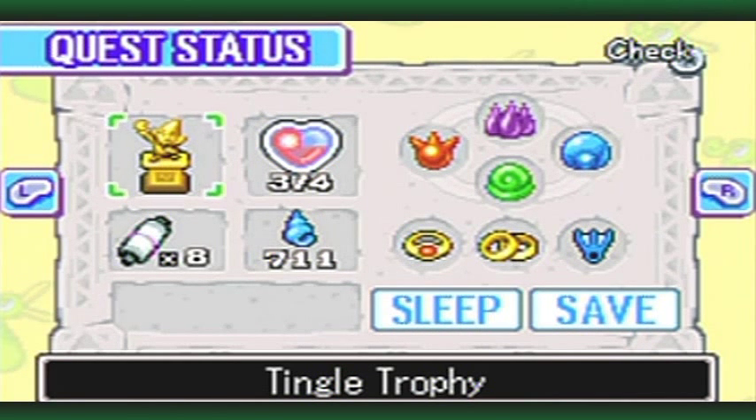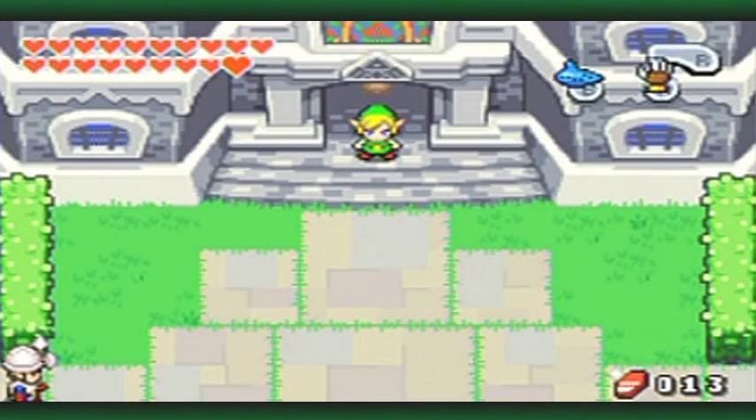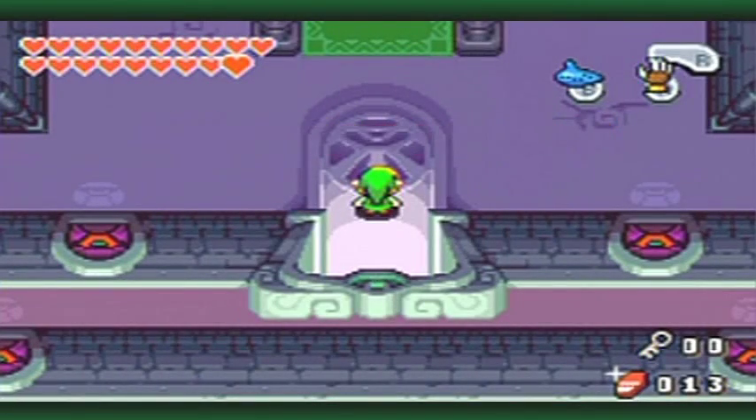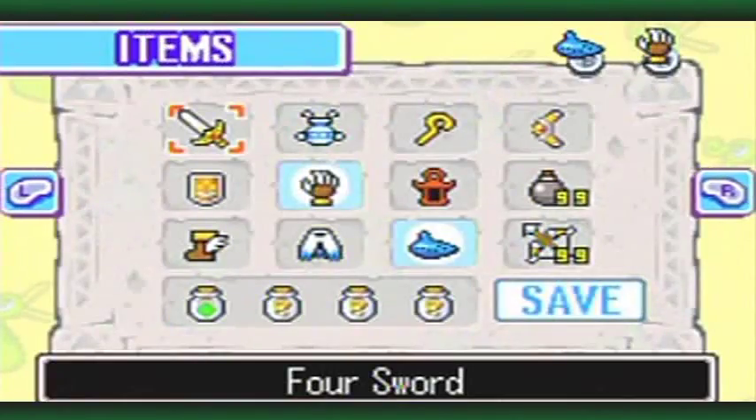Hello everyone and welcome back to the walkthrough. As you can tell, I've been quite busy getting mysterious shells, and down by the figurine shop I got 129 out of 130 figurines — as many as you can get at this time, just as I said I would. So I am right on track to do postgame stuff, but first we've got to go through Dark Hyrule Castle. There's still quite a lot to go here.